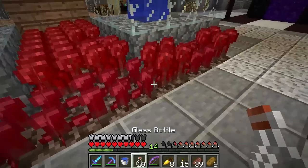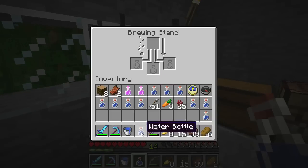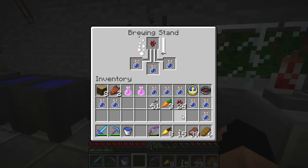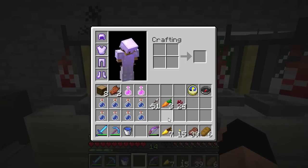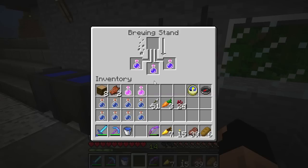Let's grab the nether wart and start these up, then fill up some more bottles. There we go — they're all full. We'll drop these in, making sure those are all water bottles, and we'll make more awkward potions. We didn't need nearly that many golden carrots now that I'm doing the math — you only need one per potion. Let's drop this golden carrot in there to make our potion of night vision. That one will finish up. Here are our potions of night vision.